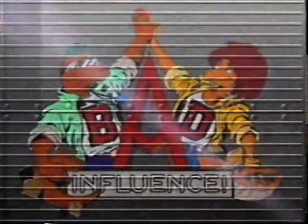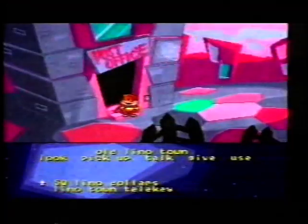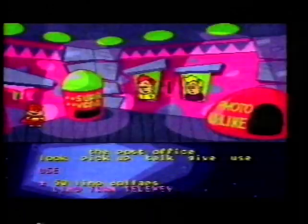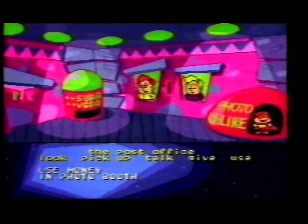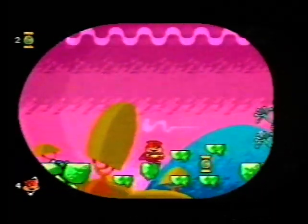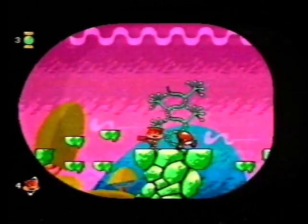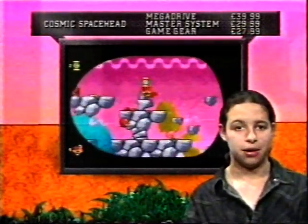Cosmic has to find his way to Earth from his home planet Linoleum and get some souvenirs to prove he's been. This is an adventure game where you have to work out a strategy to get Cosmic back to Earth. In old Linotown I'm going into the post office to get a passport. You can choose various actions: look, pick up, talk, give, or use. The controls are quite hard to use if you're not used to this sort of game.